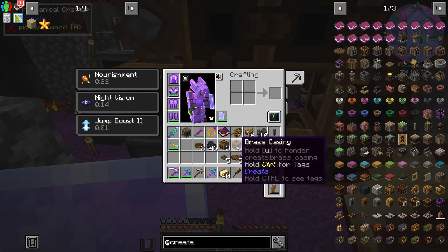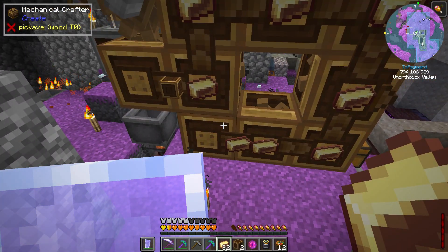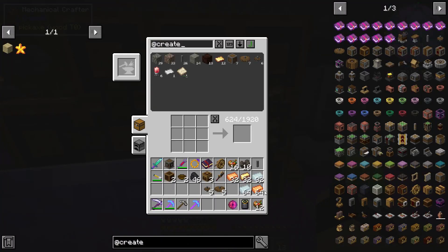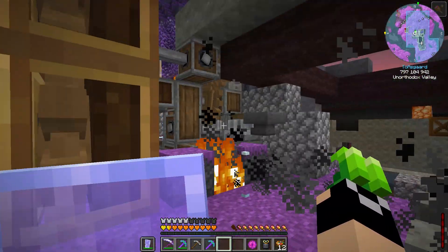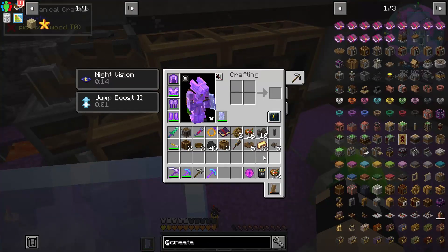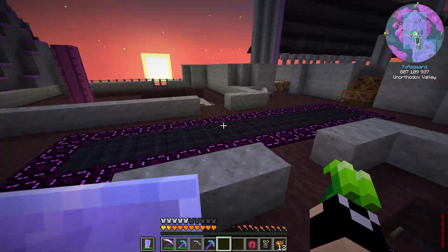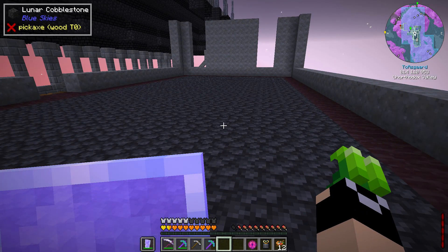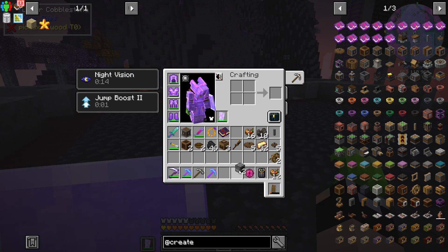We're going to make one more flywheel. Flywheels are one of my favorites along with windmills - the water wheels are kind of meh, that's what we started with and we probably won't use them much. Flywheels work by attaching to a furnace - when that furnace runs it generates power. It's important to make sure you have some method for constantly generating power, and some of the stuff we did last episode is perfect for that.